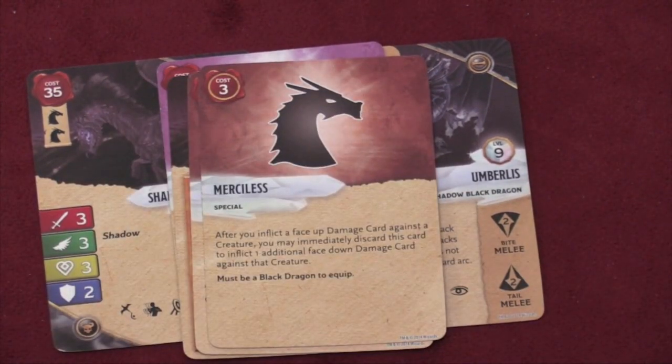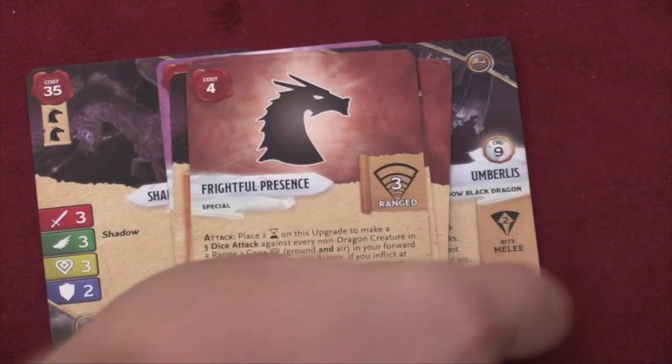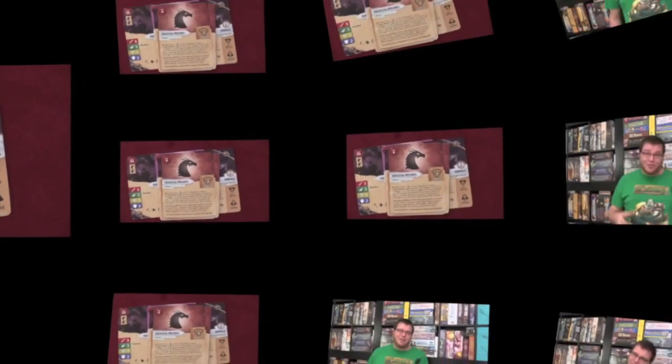I like Mercyless here — if you do a face-up damage to someone, you get to do a face-down damage as well. Then we have Necrotic Oppression, where you can target a creature just damaged by the shadow breath and disable one of their upgrades. Or Frightful Presence, which is kind of like an attack on everybody around you and can cause them to fear. I really like how it's like an attack, but if you damage the person you don't actually damage them — they are just now in fear, which means they can't attack. Very useful.